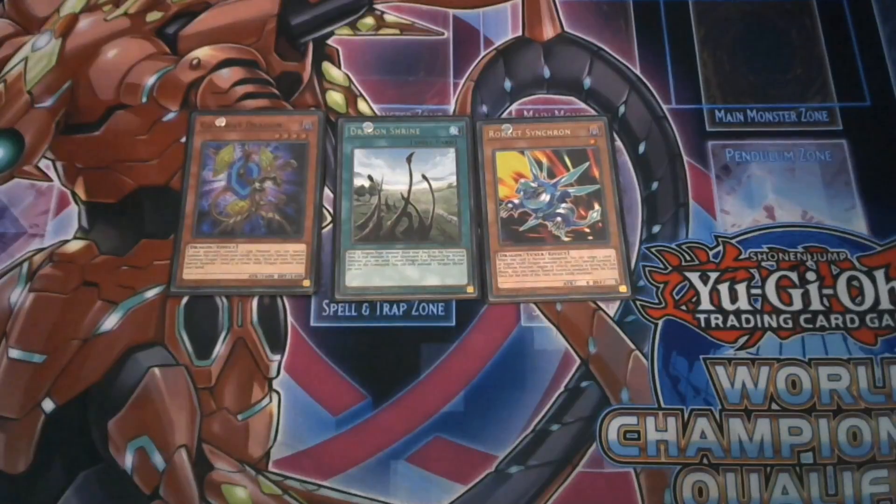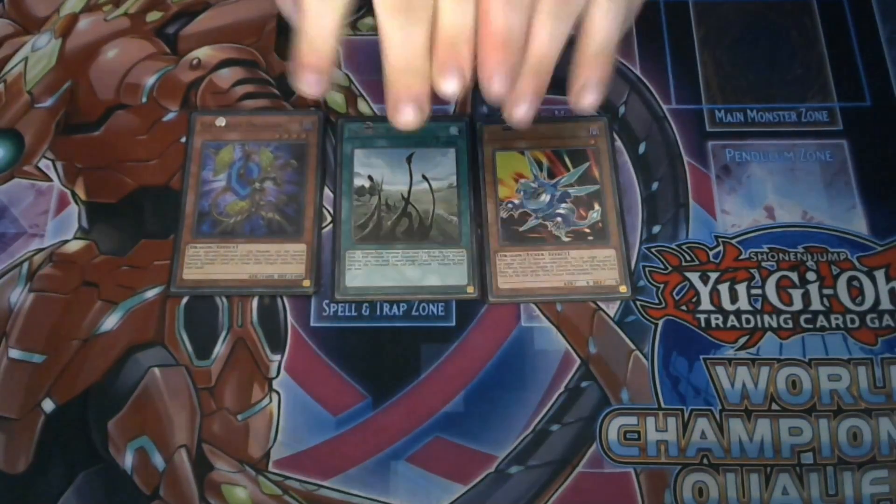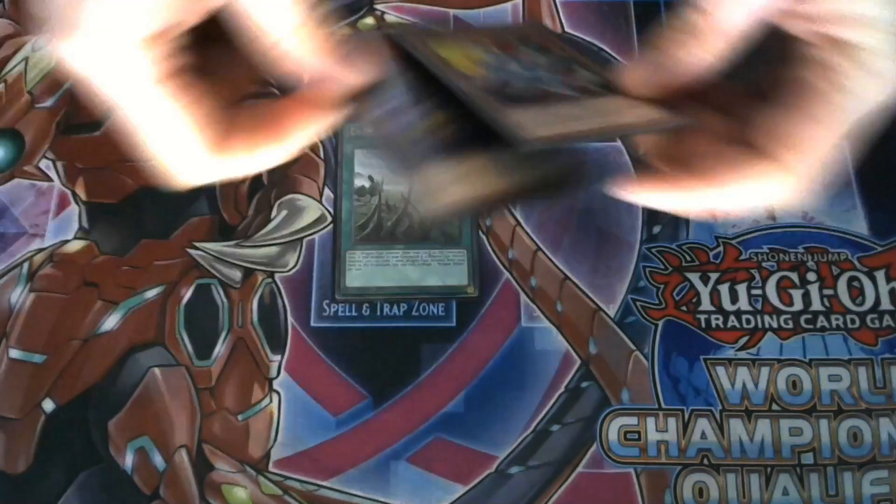Hey YouTube, this is Joe from Zephyr War Games and I'm sharing with you guys a Rocket or Red Eyes combo — whichever one you want to call it. It kind of fits into both archetype categories. It utilizes three cards and ends you with a Borreload Dragon or Borreload Savage, a Borreload Savage with three negates, and two traps face down for revival and disruption plays. You just need to open these three cards to do the combo.